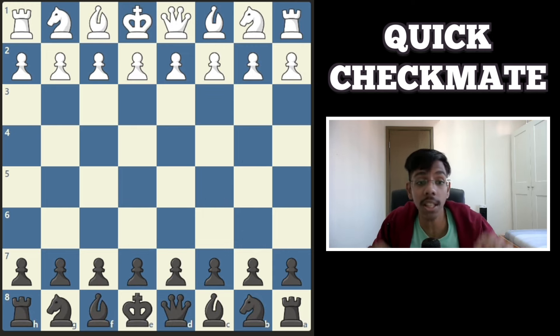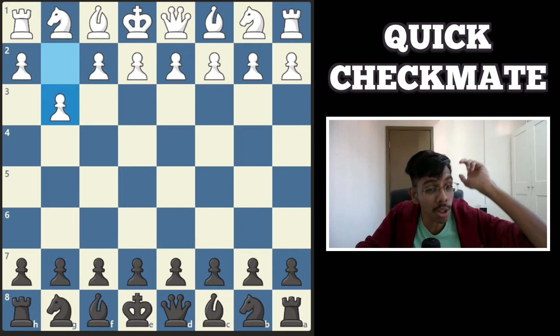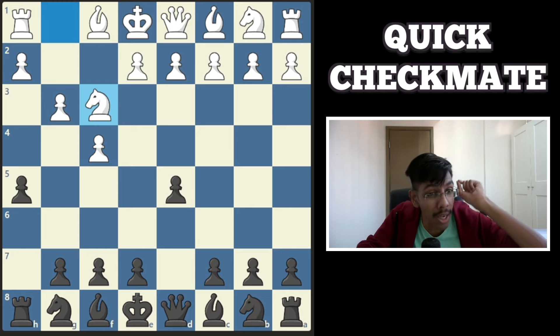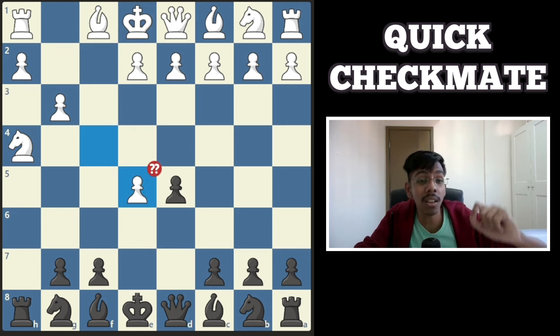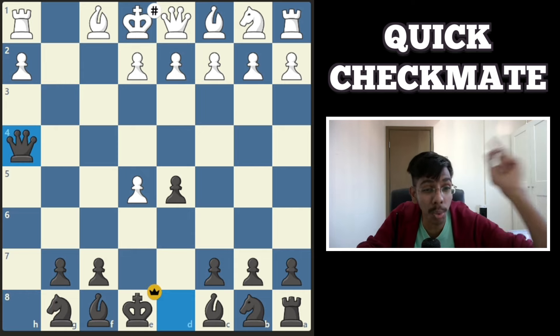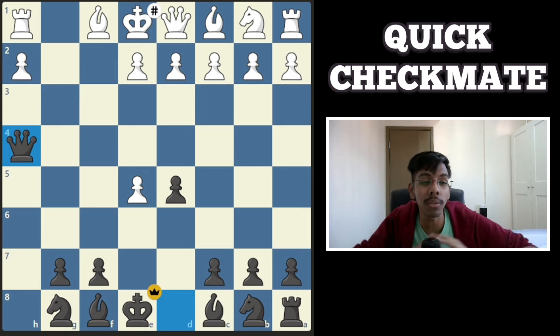Another Fool's Mate in just 6 moves. White plays g3, you go for d5, and after f4, you push the edge pawn, break the center, and sack the rook. The rook dies but the queen strikes: a 6-move Fool's Mate.